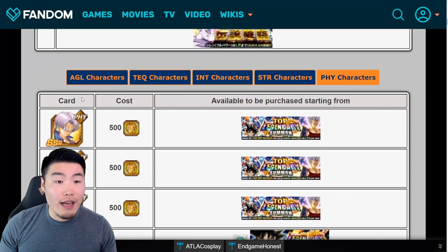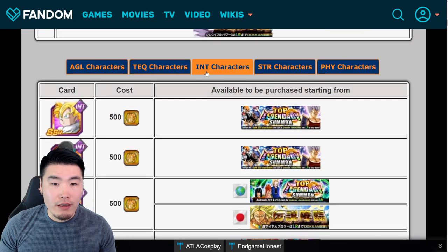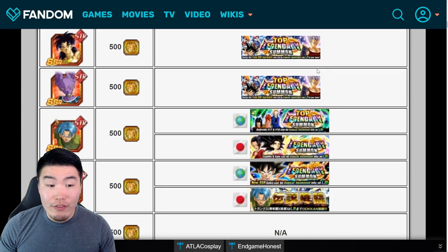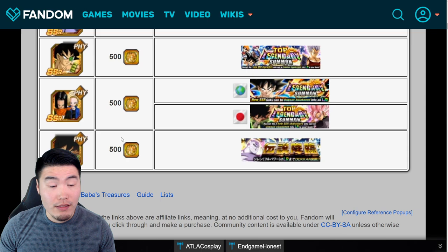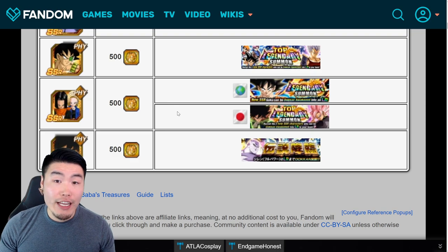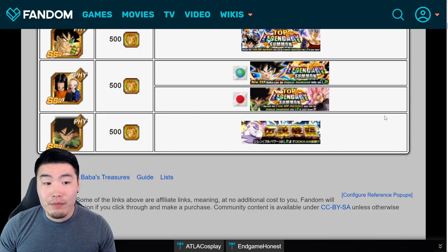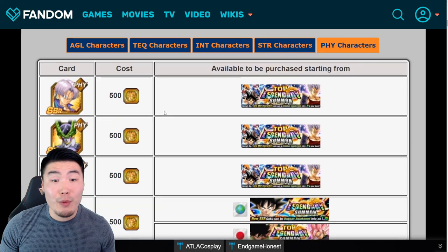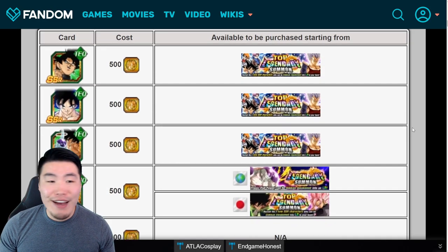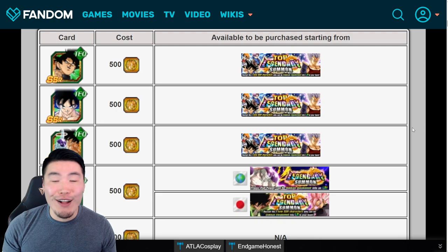For number seven, I'm choosing between TEQ Broly and LR Androids. I'll go with LR Androids because of their versatility — both as a supporter and, when exchanged with Android 16, as a damage dealer and tank. That overall versatility puts them above Broly for me, and TEQ Broly comes in at number eight. So my overall top eight for gold coins currently: UI Goku, Jiren, Kale and Caulifla, Spirit Bomb Absorb Goku, Goku and Frieza, Rose, LR Androids, and TEQ Broly.